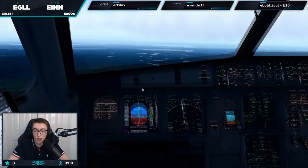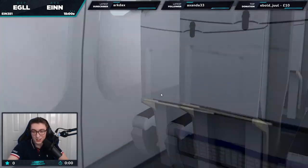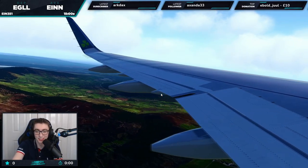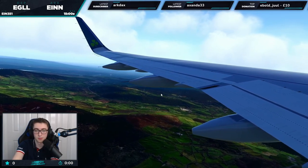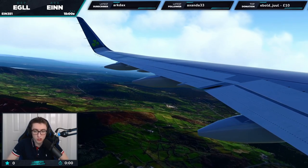We've got a 60-knot crosswind from the right-hand side — that's going to be interesting. Apologies. Right, we go flaps two.